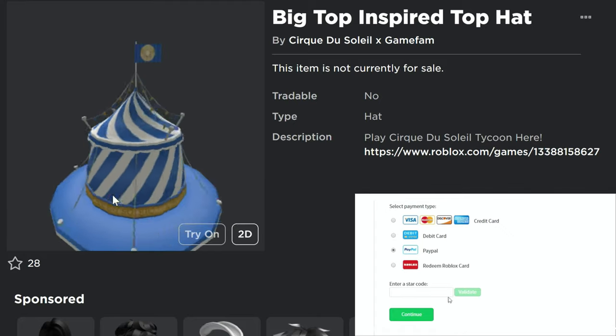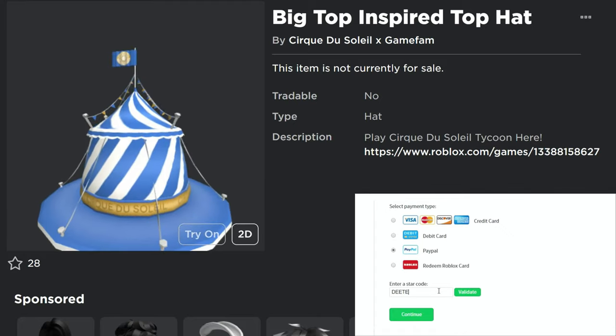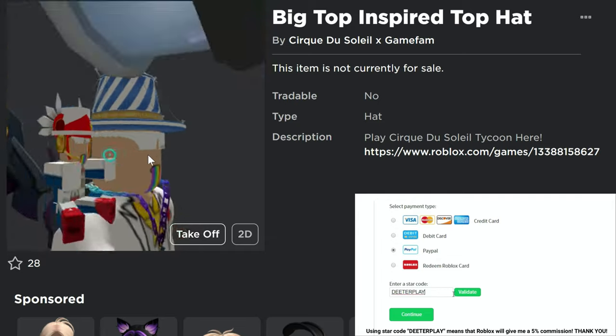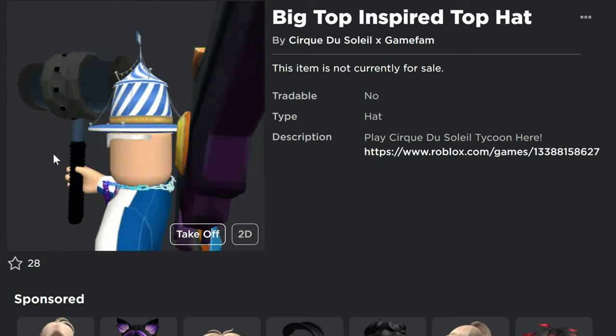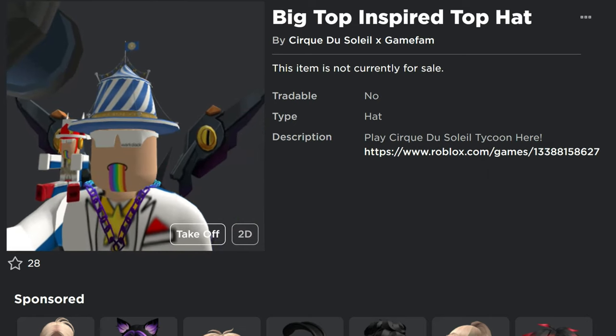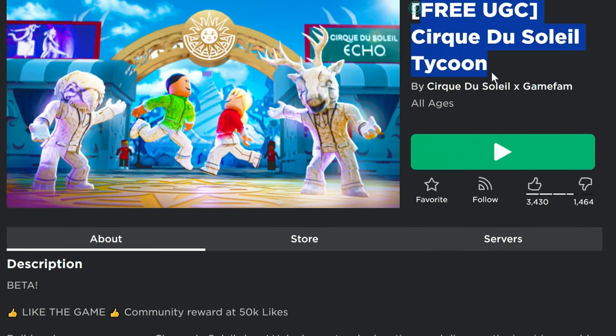Hey guys, we got a free UGC item for you here — the Big Top inspired top hat. Not a bad looking top hat if you ask me. When you put it on it actually looks kind of cool. I like the stripes and when I spin it around.